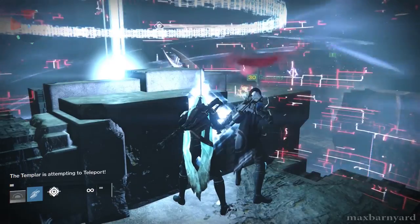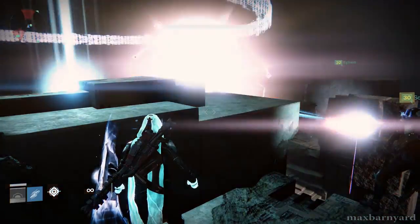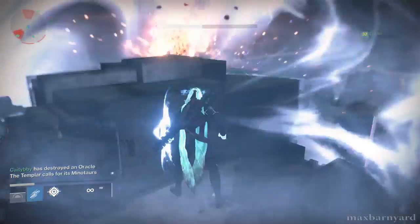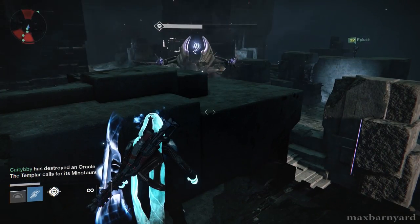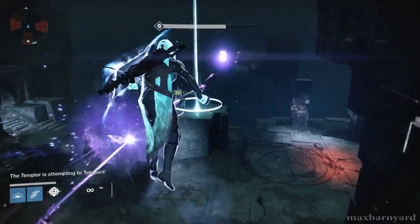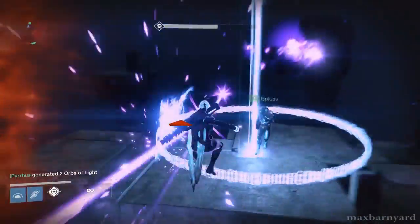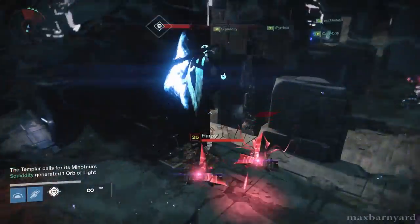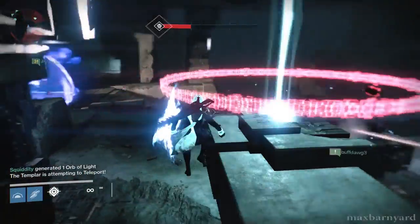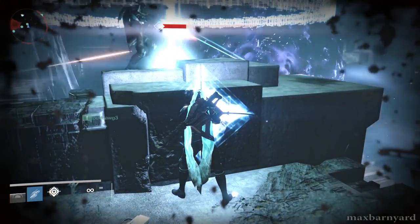The fight against the Templar in the third and final phase is also really important when considering the raid as a co-op activity because it changes the way your group needs to work together. Once a player takes the relic, the game places more emphasis on having players in multiple roles than in multiple locations. Now your group is split between the relic holder — whose job is to periodically cleanse the team of marks for negation and break the Templar's shield — and the rest of the group who protect the relic holder, kill oracles when they can, and most importantly damage the Templar when its shield is down. This adds variety to the gameplay and doesn't let you rely on what you already know.